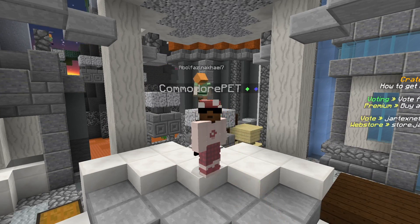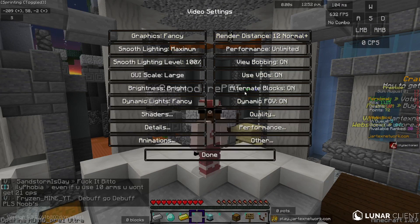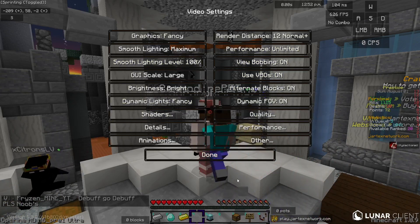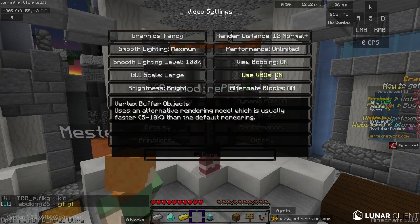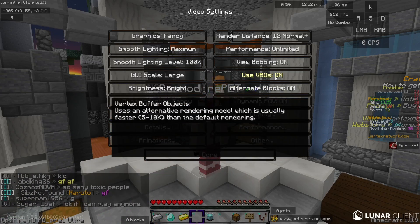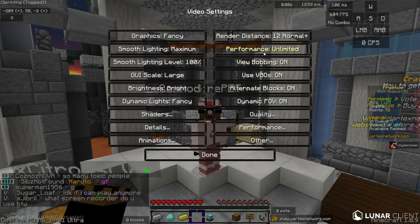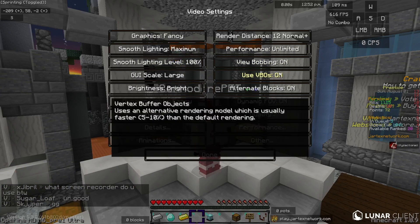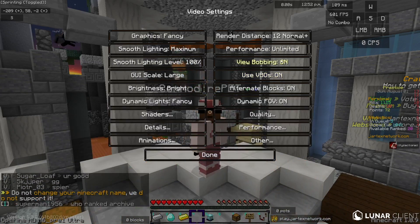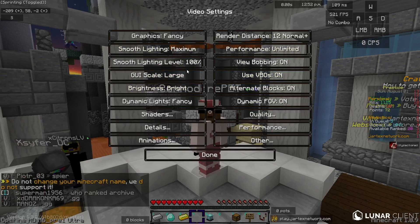I'll start with my Minecraft settings and then go to my mouse settings. Here are my video settings — pretty much all maxed out since my PC can handle it. These are mostly personal preference, but one thing I really want to highlight is VBOs. You should keep this on because it basically boosts your FPS. Keep VBOs on — it helped me gain around 200 FPS.